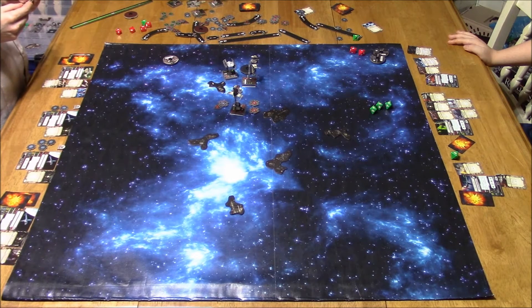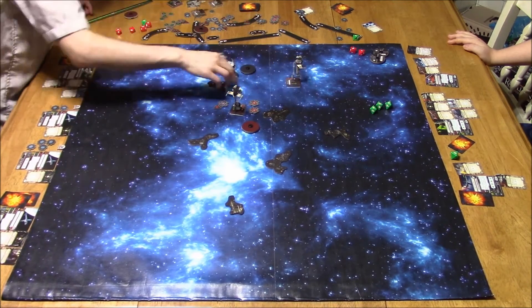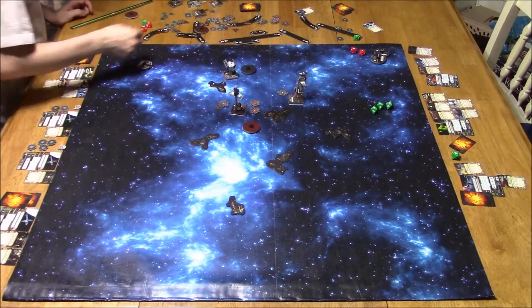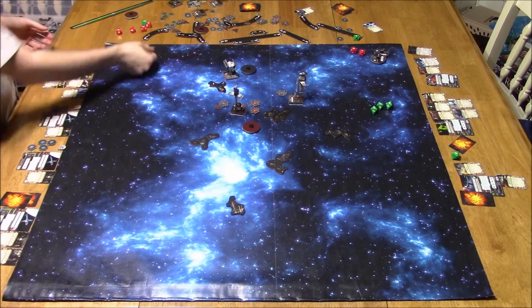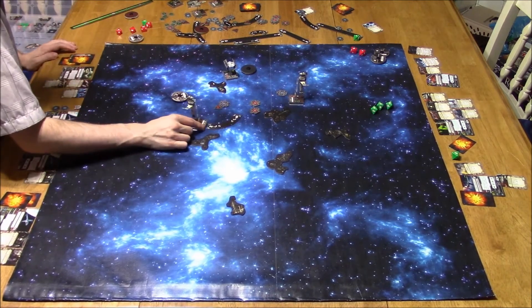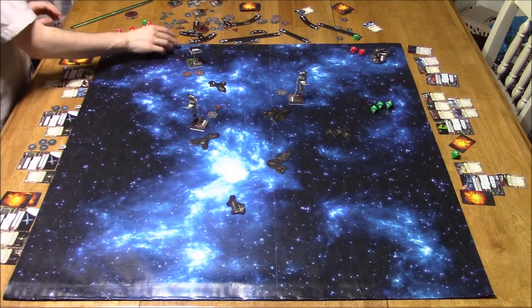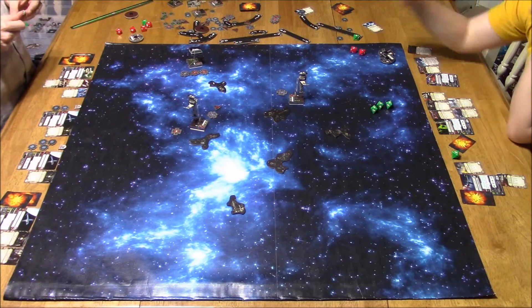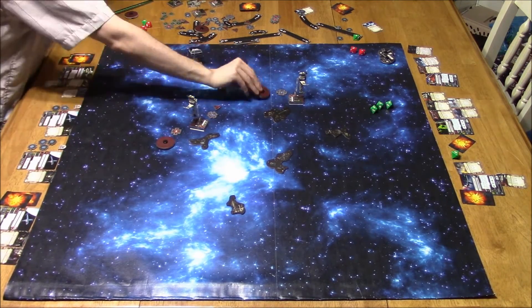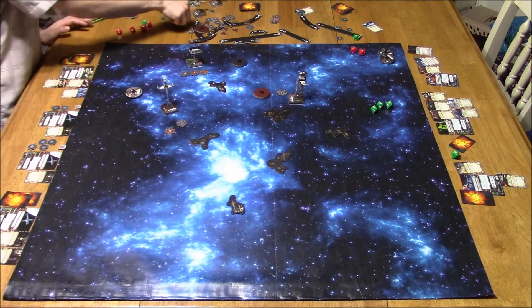My B-Wings might seem to have the upper hand, but they have five shields and three hull each, and Merrick still has his ability. If he clears the shields and keeps landing crits, he can choose really nasty damage cards to cripple my B-Wings. My first B-Wing moves forward, clears stress, and barrel rolls to set up a turn. The other does a two-hard turn and remains stressed. We're just jockeying for position — he takes a target lock on me.